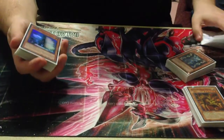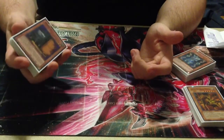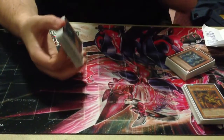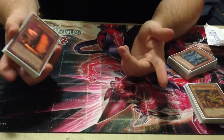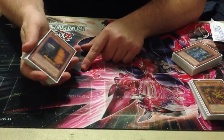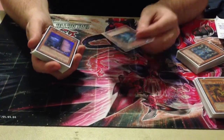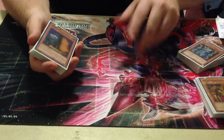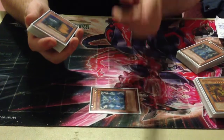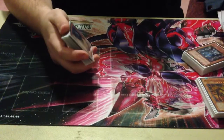My next round I lost to Karakuri with the Emergency Teleport engine. Every game round five, he had Monster Reborn and Pot of Avarice — it ticked me off. I opened up Thunder King against that deck, and he even admitted he can't do anything about Thunder King, so he summoned Strategist — the one that switches battle position — switched my Thunder King to defense, and then attacked over it with Limiter Removal. I don't want to talk about it.